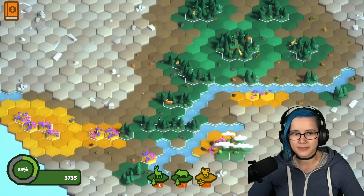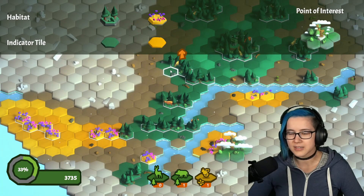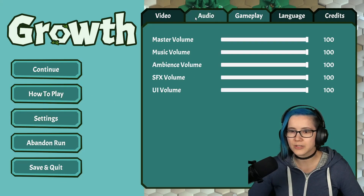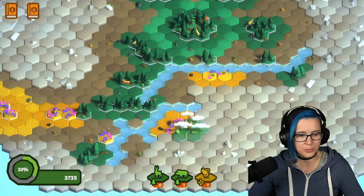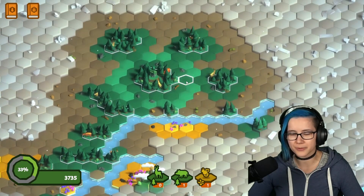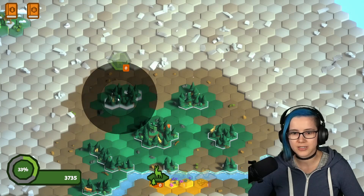It doesn't seem like there's an undo button. No undo button — yeah, you thought about it. Given the nature of the game and exploring, you decided against it. That makes sense. But maybe you want to think about a creative mode, in addition to a puzzle mode.